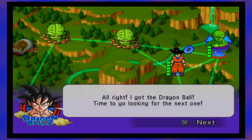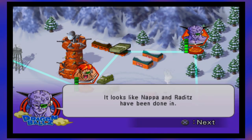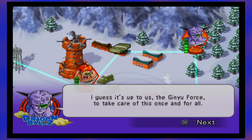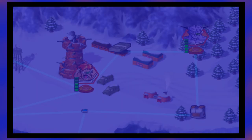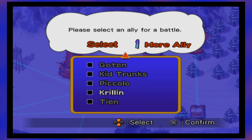I got the Dragon Ball! Time to go looking for the next one! It looks like Nappa and Raditz have been done in. I guess it's up to us, the Ginyu Force, to take care of this once and for all! I have zero clue why Frieza and the Ginyu Force are on Earth before the Namek Saga, but I'm gonna let them cook.